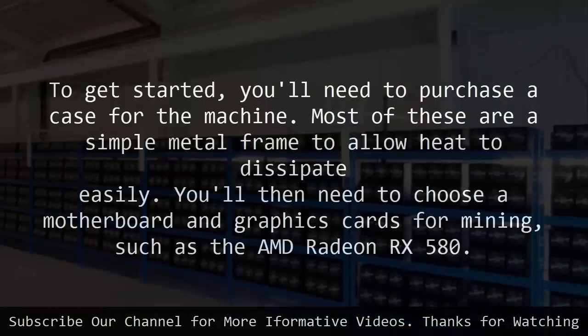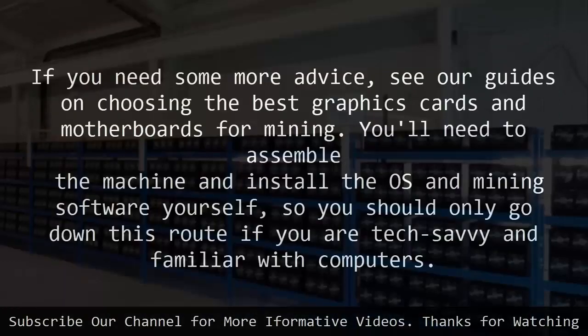To get started, you'll need to purchase a case for the machine. Most of these are a simple metal frame to allow heat to dissipate easily. You'll then need to choose a motherboard and graphics cards for mining, such as the AMD Radeon RX 580. If you need some more advice, see our guides on choosing the best graphics cards and motherboards for mining.